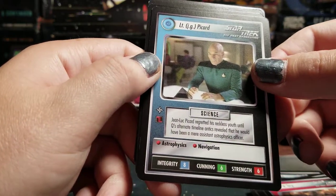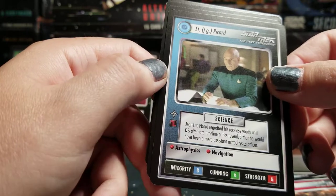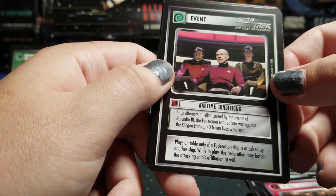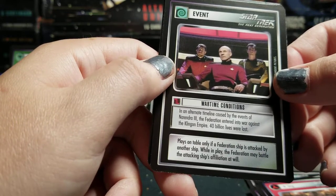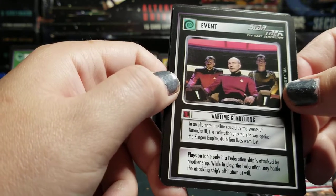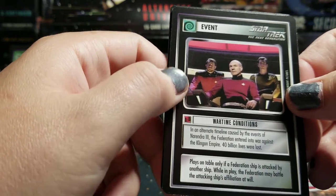Lieutenant J.G. Picard — this is actually an uncommon. Jean-Luc Picard regretted his reckless youth until Q's alternate timeline antics revealed he would have been a mere assistant astrophysics officer. Cardassian Trap. Wartime Conditions — in an alternate timeline caused by events at Narendra III, the Federation entered into war against the Klingon Empire. 40 billion lives were lost. Place on table only if a Federation ship is attacked by another ship. While in play, the Federation may battle the attacking ship's affiliation at will.